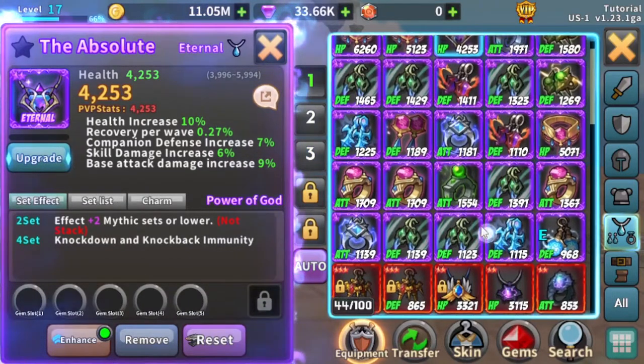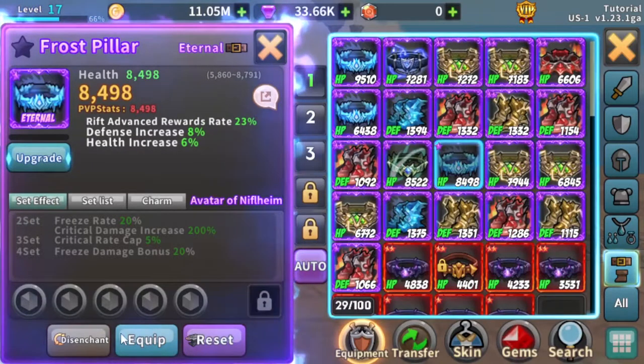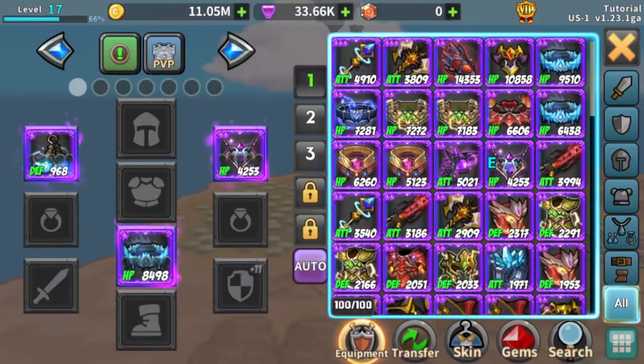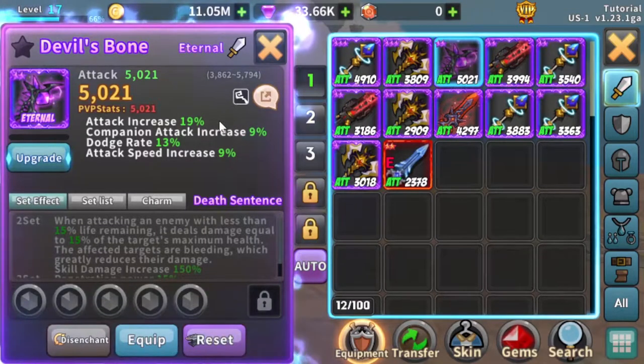The Absolute and Transcender can help you out drastically because of the plus-2 effect for mythic sets or lower. Which means if I were to equip a Frost Pillar Belt, I only have one equipped but it gives plus-2, so I get the 3-set bonus also. After these two, I'd like to look at what swords I have. I was lucky enough to get this devil's bonus sword, which works for a mage, so I'm going to equip this.